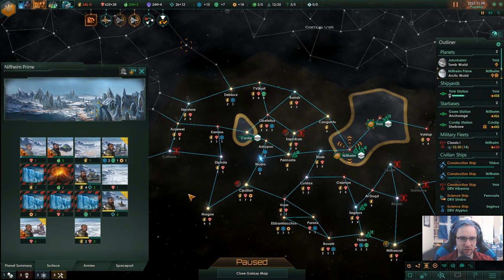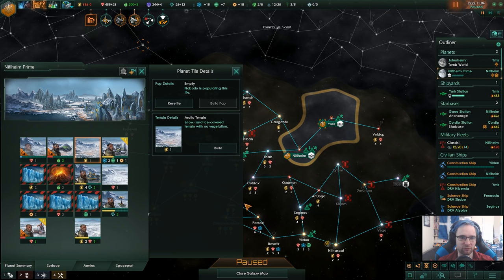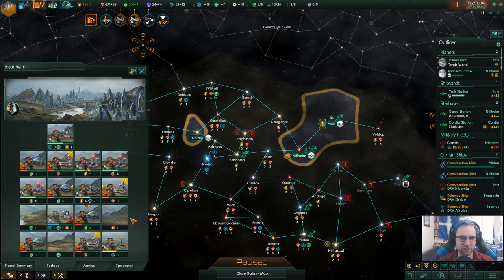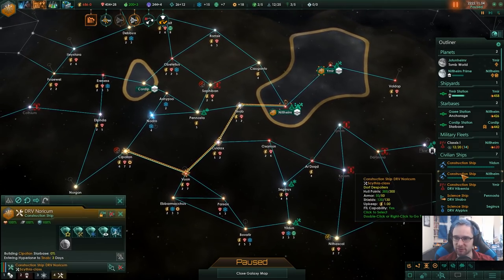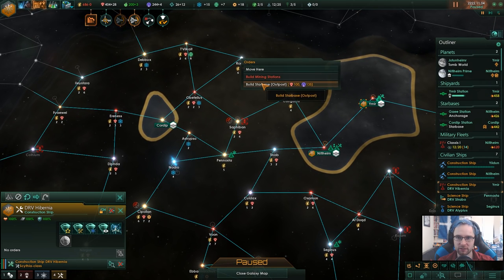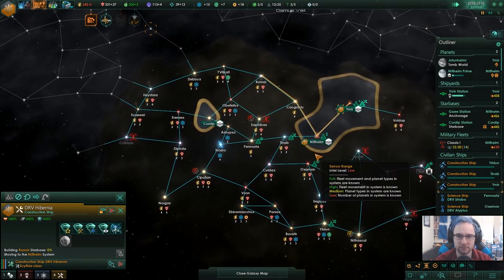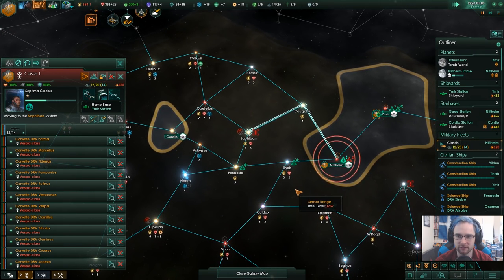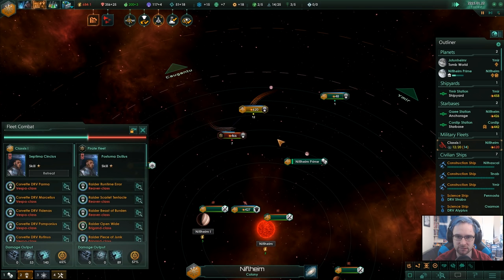Energy credits — I might have to watch that a little bit. Definitely increasing this because getting extra unity is great. I'll build a power plant on this one. We've got a lot of research stuff here, just not really what I need right now. Let's check the construction ships — come over here and starbase that. Start filling out with starbases. Construction complete. We did see a fleet here.